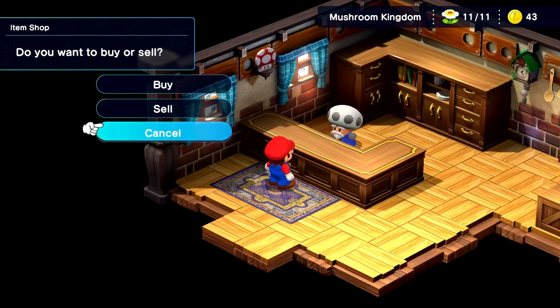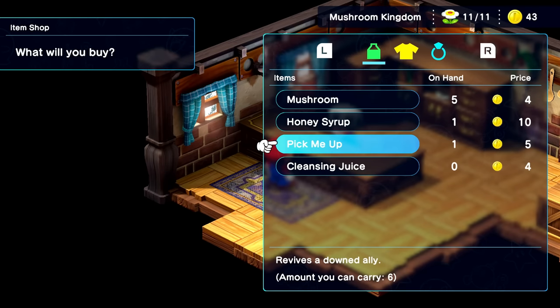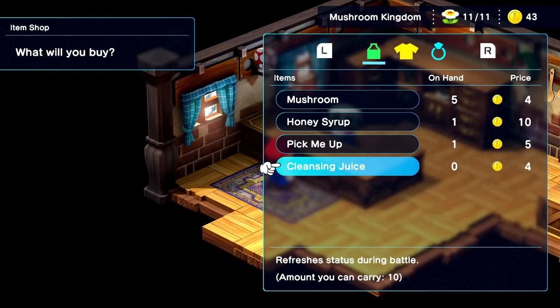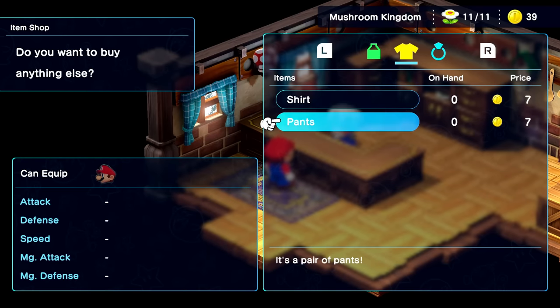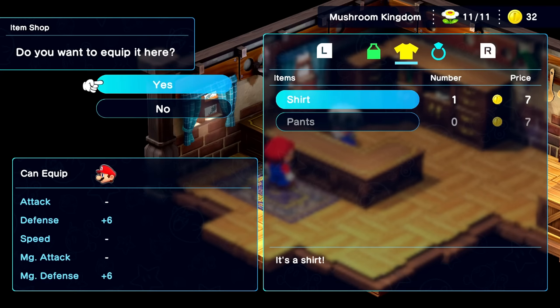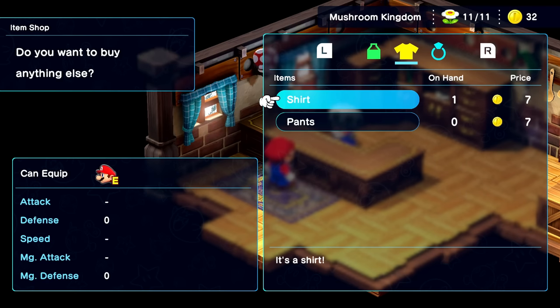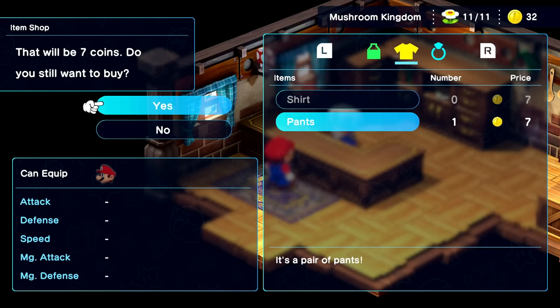So we can buy or sell. They have the mushroom, honey syrup, pick-me-up which revives a downed ally, and cleansing juice which refreshes status during battle. We'll buy that. There's also different clothing options — we have a shirt and pants. Let's go ahead and get the shirt for seven coins, and I guess we could equip it on Mario. That gives some extra defense. And a pair of pants that I can't equip with Mario since he's more of a fan of overalls.